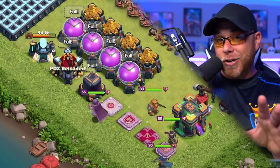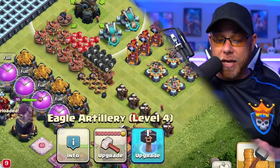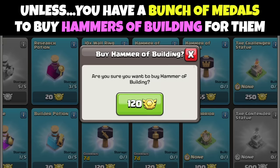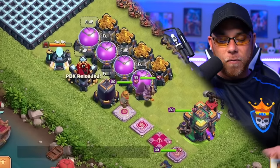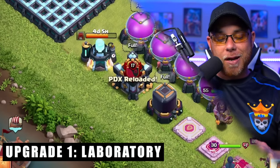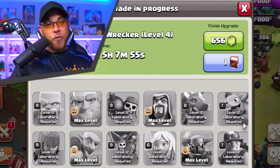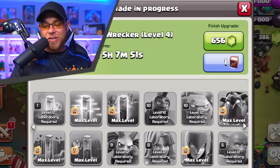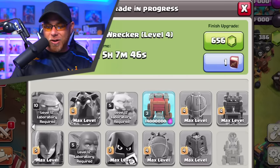A lot of you are going to really want to get into the defenses, but you're not going to be able to upgrade hardly any of these defenses until you upgrade your storages. This is one of the downsides of playing free-to-play. The very first building we're going to upgrade is naturally our Laboratory. At Town Hall 13, we managed to max out just about every single item in there minus the Wall Wrecker, which still has four days on its upgrade.